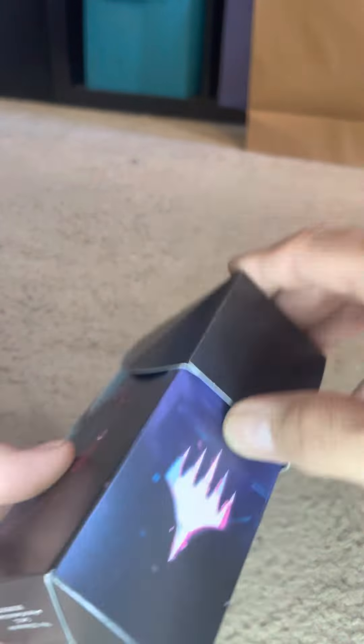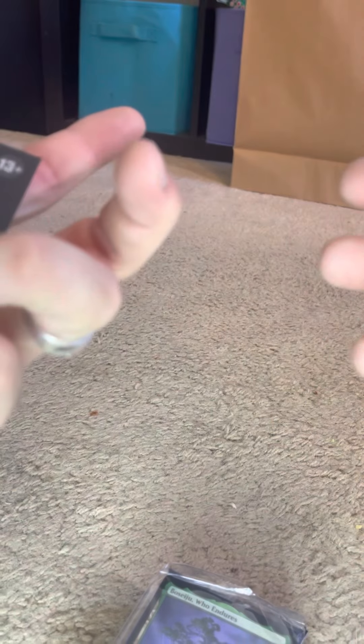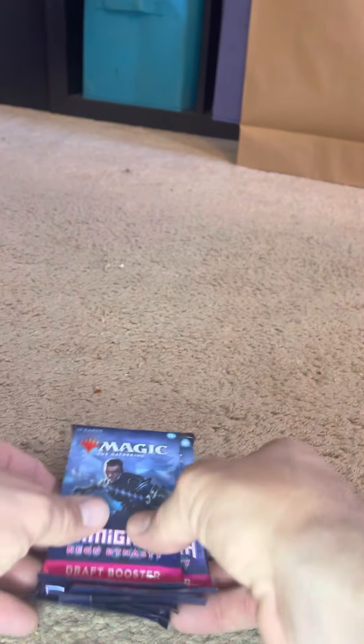I really like the artwork on this set — a lot. That's why I bought the box and pre-release and all that good stuff. So you get dice, a couple of other things, a couple packs. It comes with a little divider plate so you can put it in your binder to separate all your different cards. And a little pre-release deck.